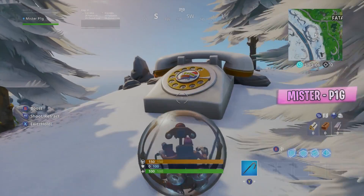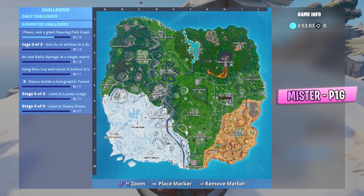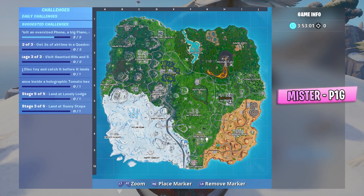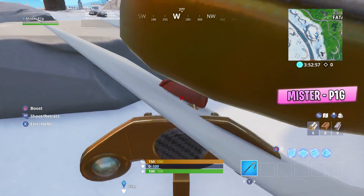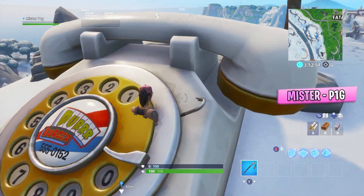Moving on to the first glitch: you can actually get inside of this telephone on the map. All you have to do is go in it with your baller and hop out, and you can shoot people outside of it and everything.